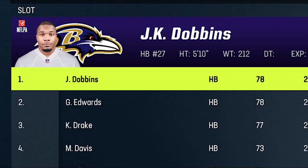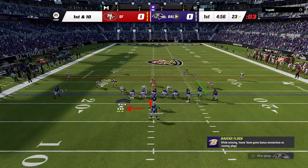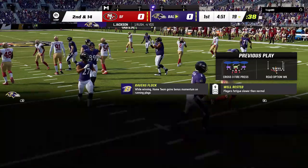Since I am using the Ravens playbook, I'm also going to be using the Ravens team, as they are basically the team that the playbook was designed for. I start the game out on offense, and on the first play I make the right read to keep the ball, but Nick Bosa is just that guy and he makes the play anyway. So that's the last time I'm going to be running in his direction.